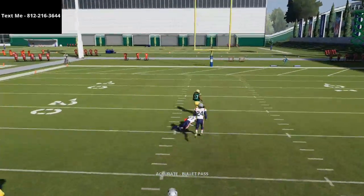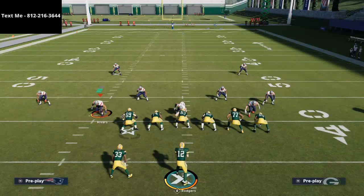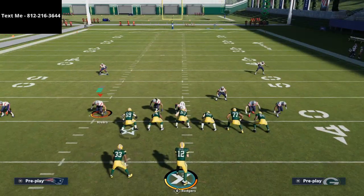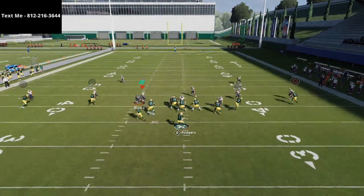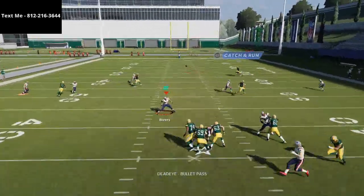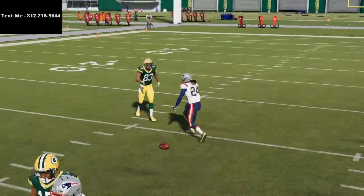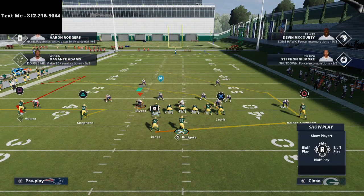Devante Adams is going to get inside leverage. This is only if they shade coverage over top — he's going to get that inside position on the shade, pass the lead down, and you can click on a receiver. Most of the time you can actually make a play, especially if they have 90 plus deep route running. Where this play really shines though is against zone coverage.